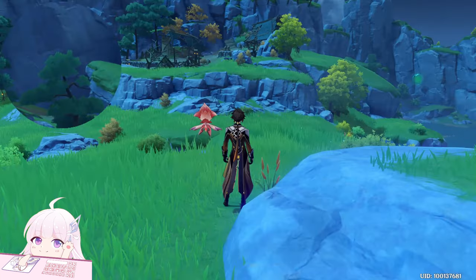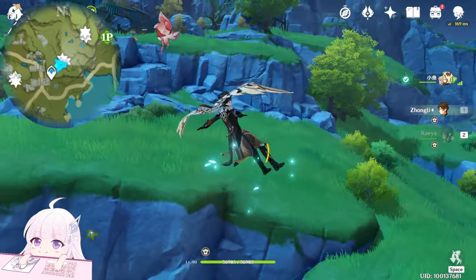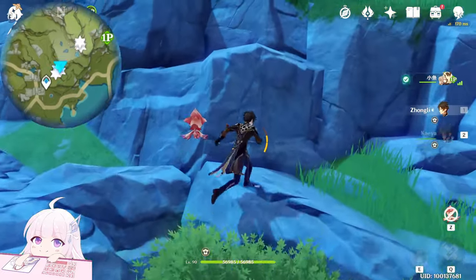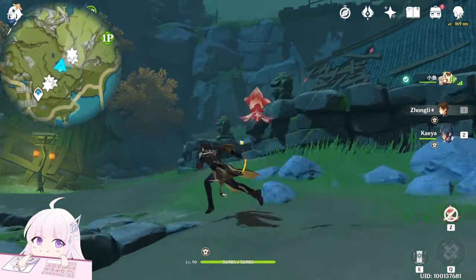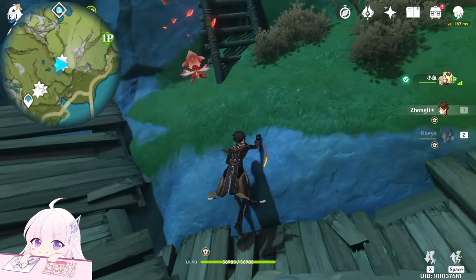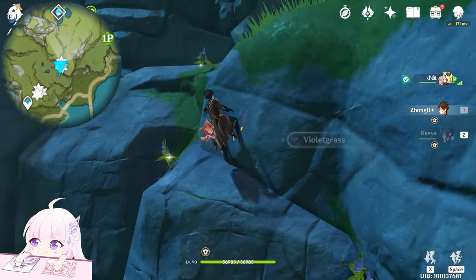We're gonna start from the Wuan Hill upper waypoint — just a tip here — and go toward that house. That's our starting point; we're gonna start the countdown from there. If you have Wanderer or Kazuha it will help a lot, because this plant mainly grows on cliffs, so it's a bit hard to get. Wanderer will help a lot. And if you have Yelan as well, she can help you run faster in some places.